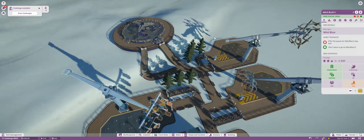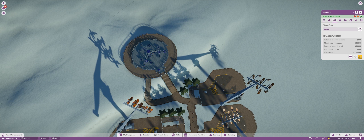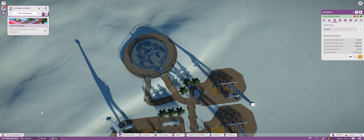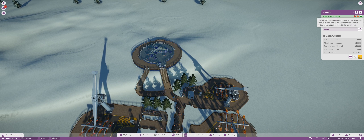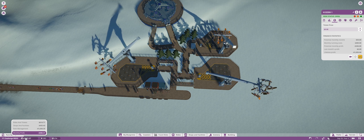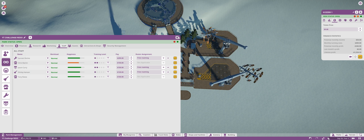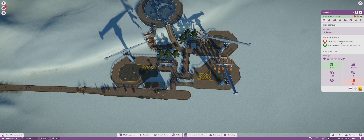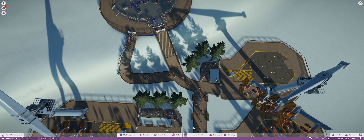So now we have a new challenge. I want to open this guy up — that's not Wild Blue. What's going to be the price? $6 — I think maybe $10 might be fair enough. Let's open that one up. We should have completed the challenge — yes! So now we have to build a coaster with at least two inversions. I still don't think we're at the part where we can build coasters, so I'm just going to remove that. Let's try $9. This is why I didn't really want Sizer — you can't really charge much for it.